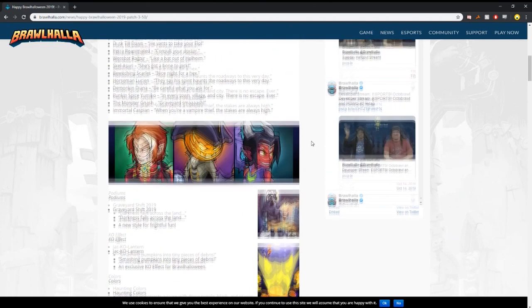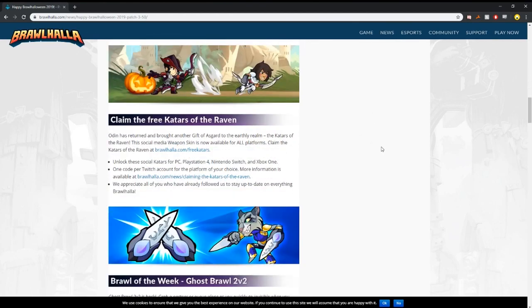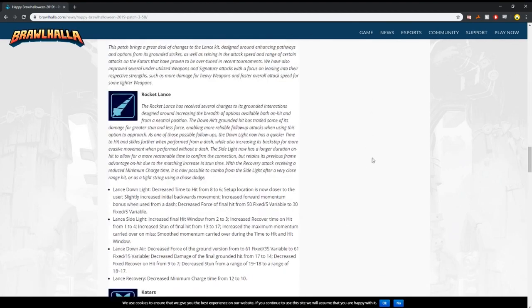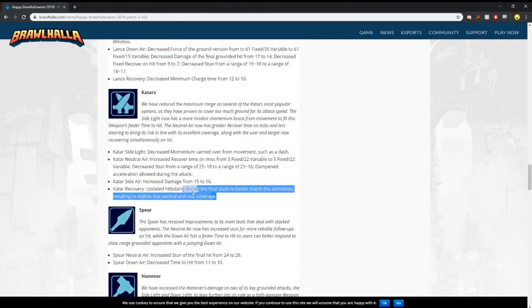We're on the news page for the patch here. We got the new skins, but that's not what we're here to look at. We're here to look at the new Qatar changes — changes that happen this patch that are actually extremely big. It changes up the weapon a lot. Right here: Qatar sidelight — decreased momentum carried over from movements such as a dash. This is the biggest part of the patch I think, because now when you dash with Qatar sidelight you don't go any further than a normal sidelight. You control a lot less space on the ground now. You don't immediately win neutral just from dash sidelight anymore.